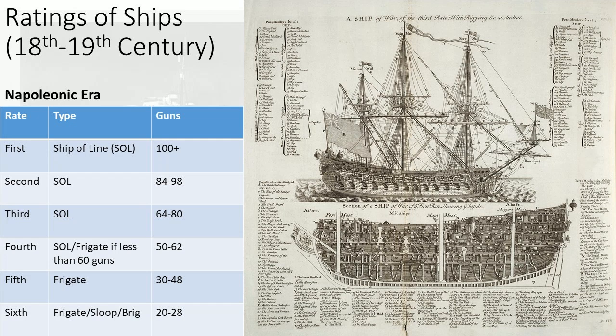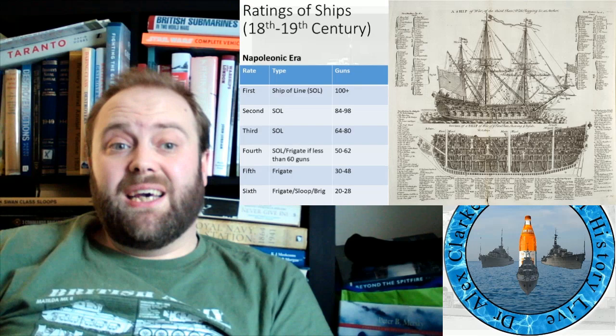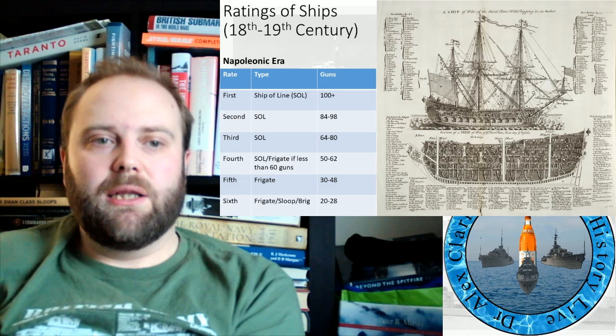Fourth rate, ship of the line, if more than 60 or more guns usually. But a frigate of less than 60 guns is basically your heavy frigate — your enforcer frigate if you need one. Fifth rate, your core frigate fleet. And the sixth rate are your frigate sloops and brigs. You do sometimes have other ships below that referred to as a sloop or a brig, depending on the scenario. But that's your first to sixth rates.